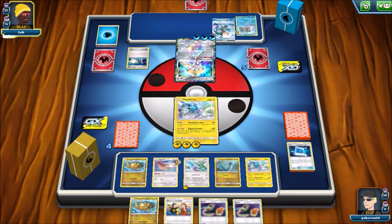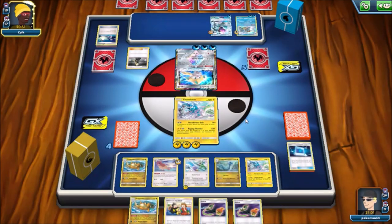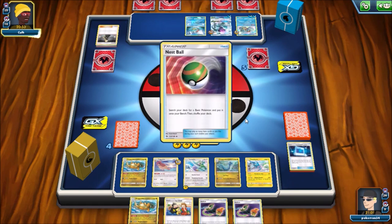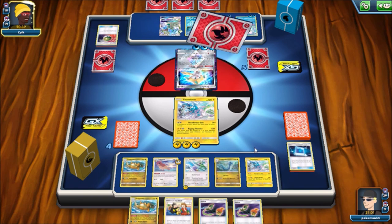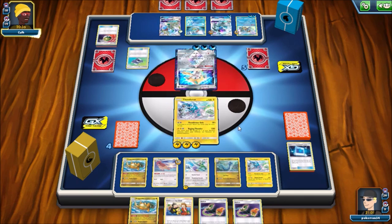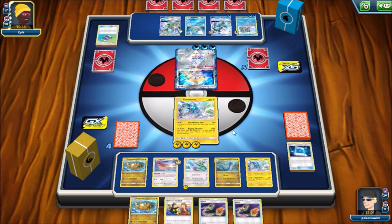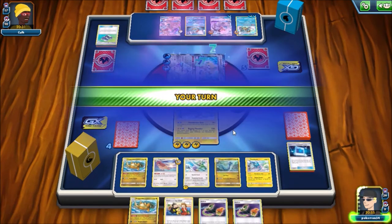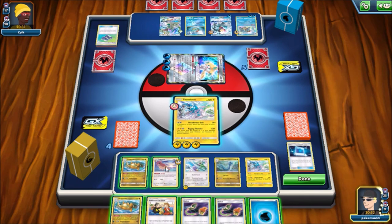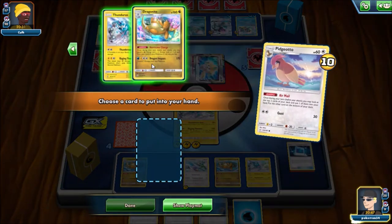My opponent is going to play a Switch and bring up the Jirachi, using Perish Dream. Luckily I have Switch in my hand. I can see Drampa, Blastoise, all kinds of stuff in this deck. A Pokegear comes down - that's actually a card I wish they had included in this deck, it's such a good card. My opponent pulls a Lillie. I'm actually curious what you think about the two decks that come out of Unified Minds. I'm going to try to pull a supporter off Airmail and get something going.